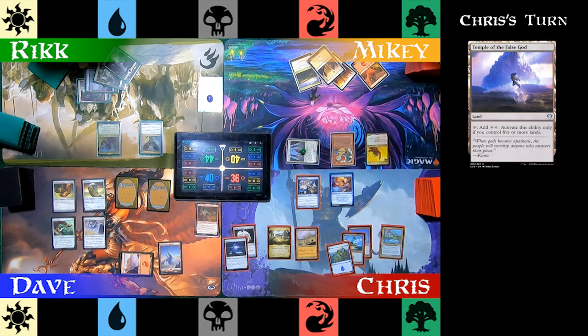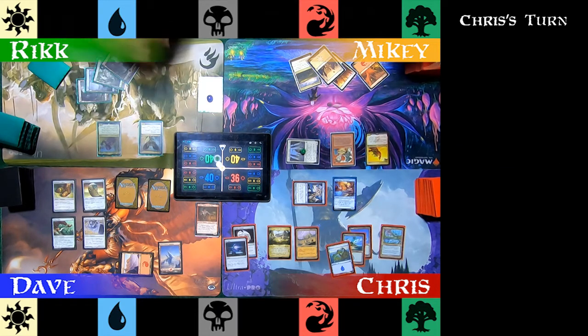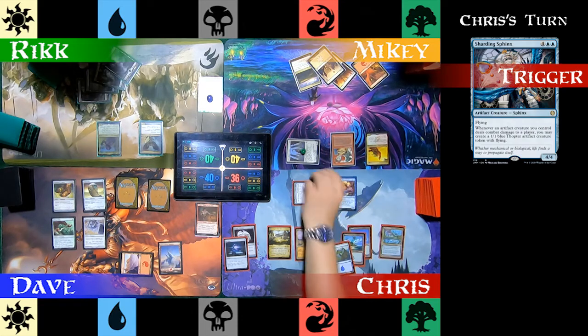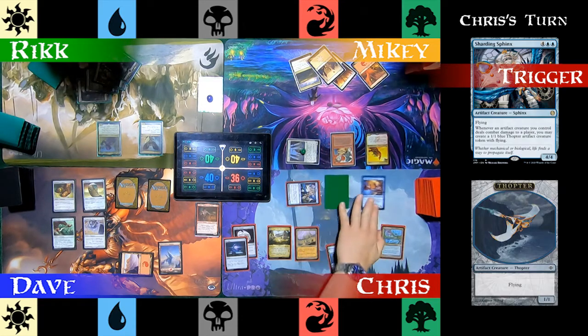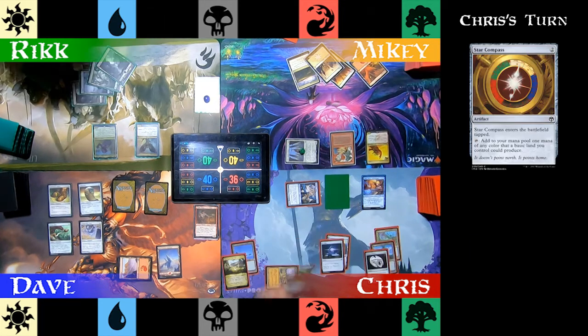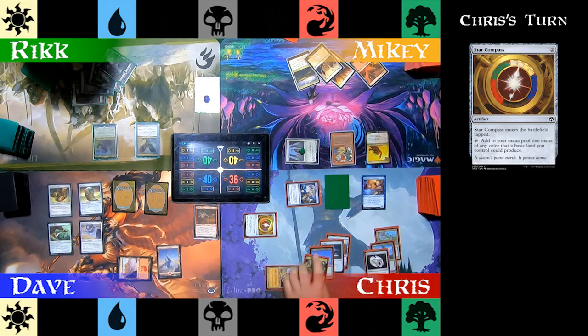Chris plays Temple of the False God for his land this turn. Moving right to combat, he attacks Rick with Sharding Sphinx. Rick doesn't block. Chris makes a 1/1 Blue Thopter. He plays a Star Compass, then passes the turn.